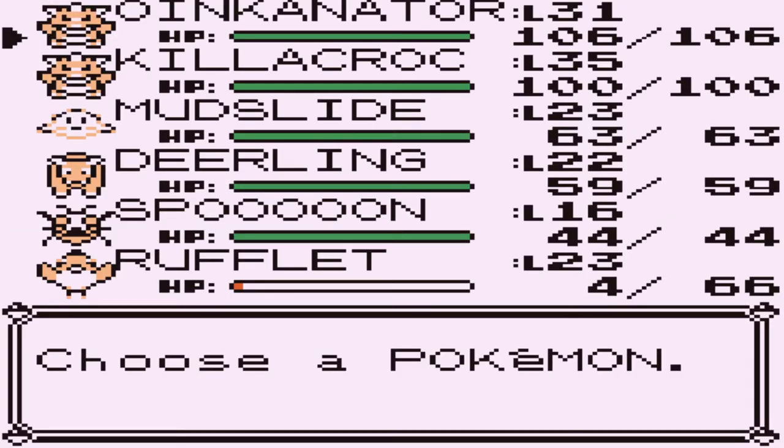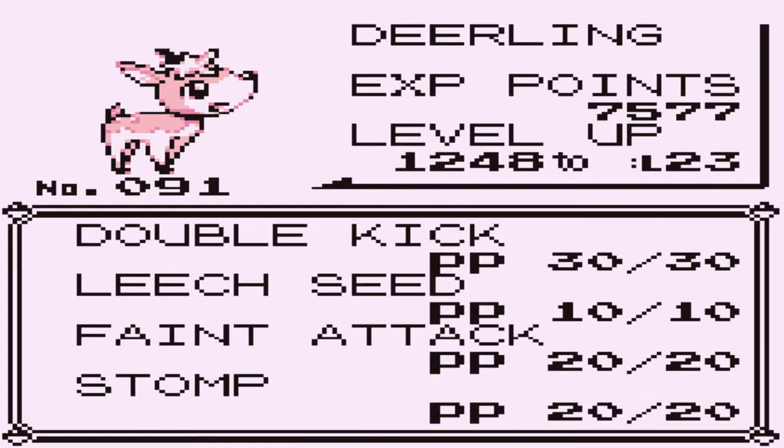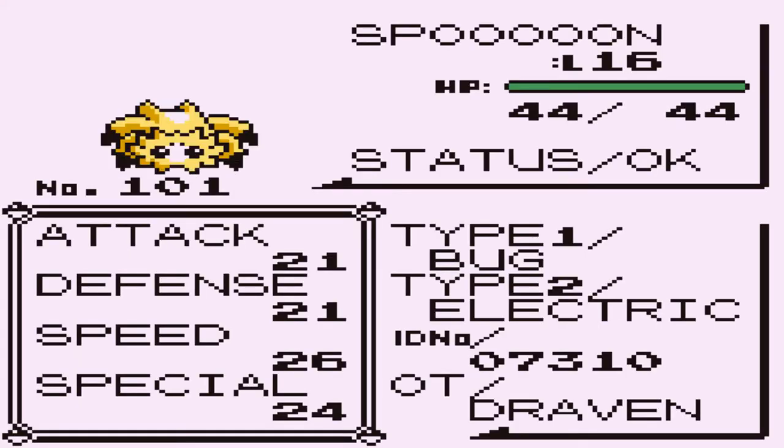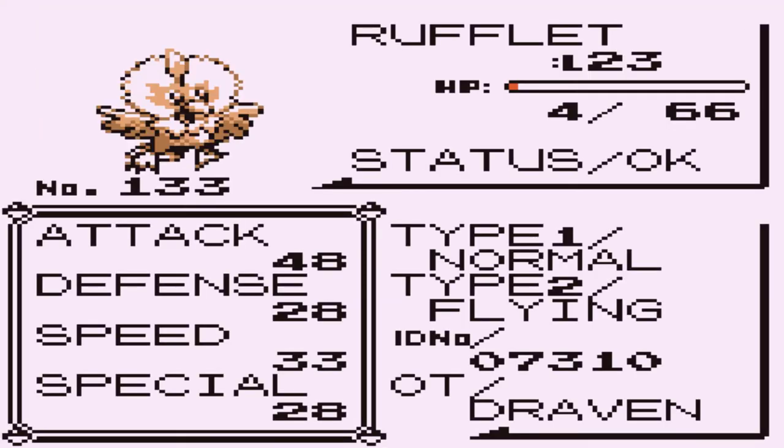The revolving door of our team has changed again. Say hello to Dearling - both normal and grass type with a nice amount of attacks. We also got Spoon, who is bug and electric type - named after the cartoon the Tick. And then there's our decision between Rufflet and Braviary, but since I already have a dark type Pokemon I'll take Rufflet for now. Defense is all right.